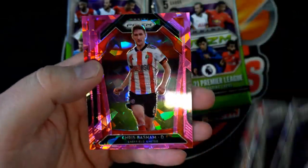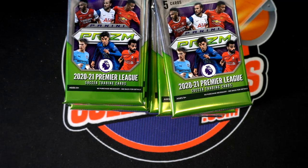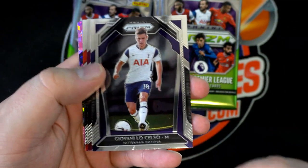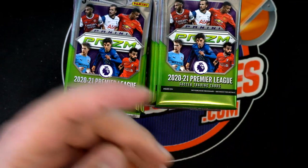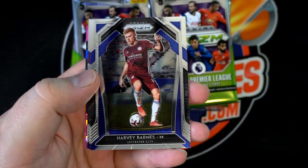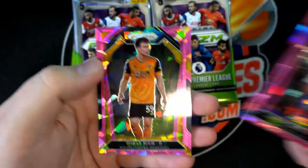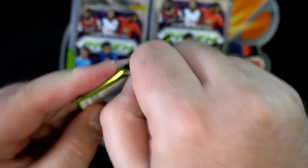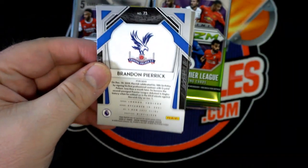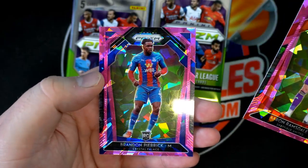Ramsdale, Bash them, and Nathan Tella, nice. Yeah, I think you get two silvers in here too, I believe, on top of the pink. Mings, Brandon Williams, Robson Sharp. All right, Harvey Barnes. Aaron Connolly. Brandon Patrick. There's Ramsdale and Brandon Patrick, all right.